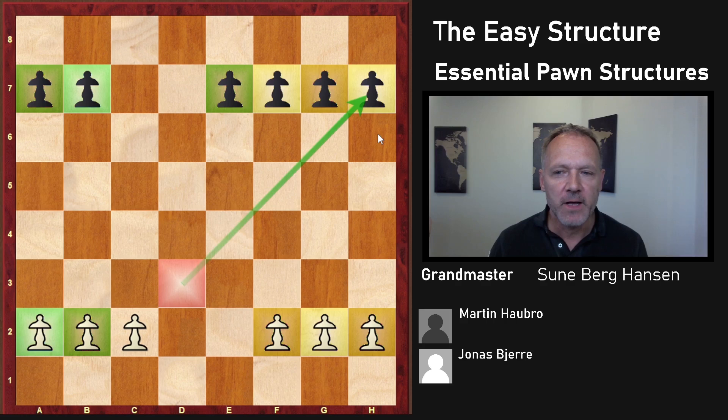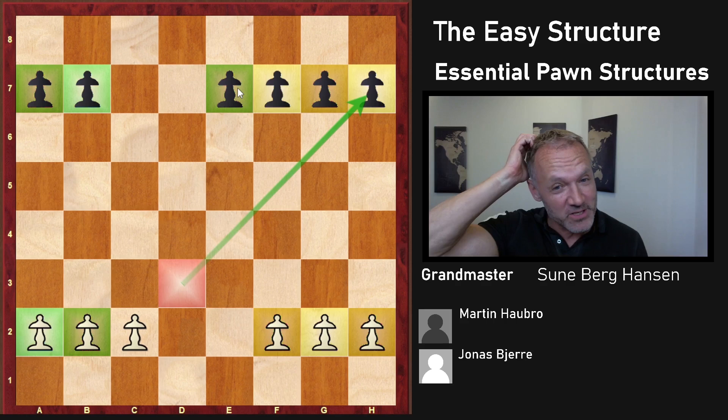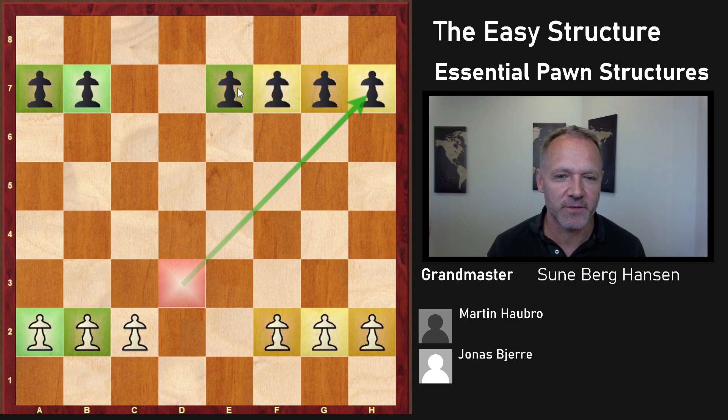My overall thinking about the structure is that in the short run, this structure tends to favor White. But if Black is able to untangle, then Black is better, because having four pawns against three here is much more interesting than three versus two. This E pawn means Black has a slight spatial advantage, which is sometimes a bigger advantage than most people think. In the short run, White is better; in the long run, Black might be better — but it's not always certain that Black will get to the long run, because White has a lot of different attacking potential. There's also which piece to keep, which to exchange, what happens in the D file, and so on.